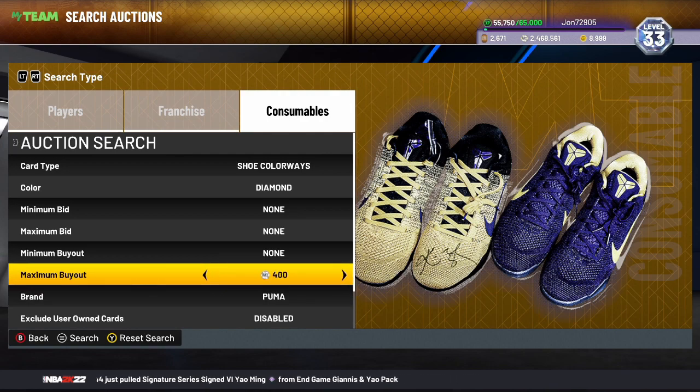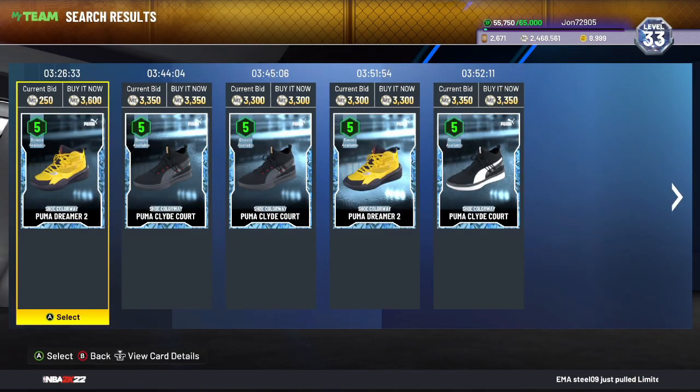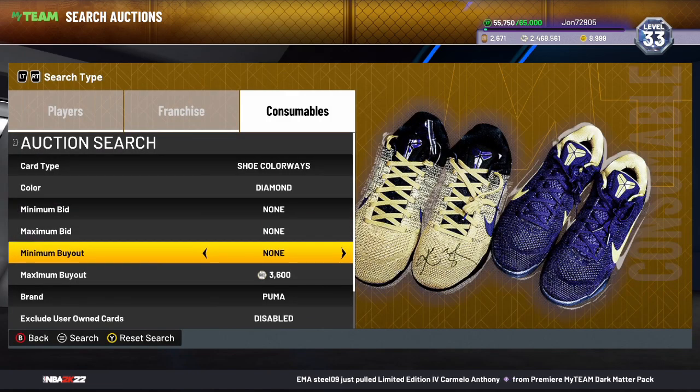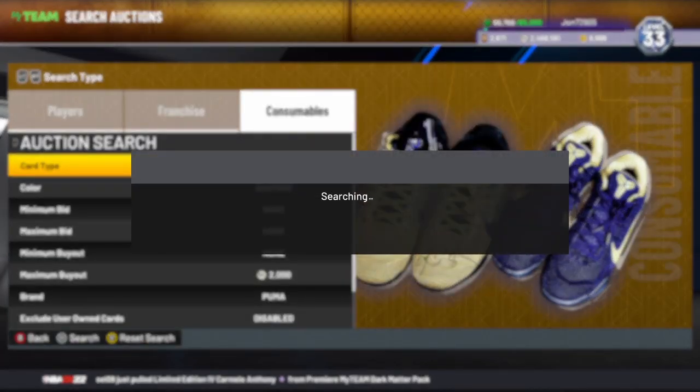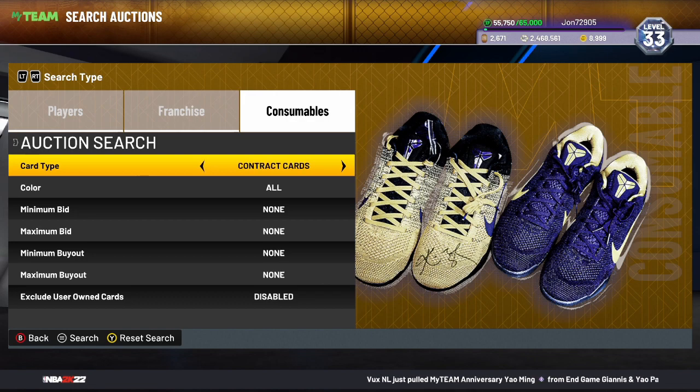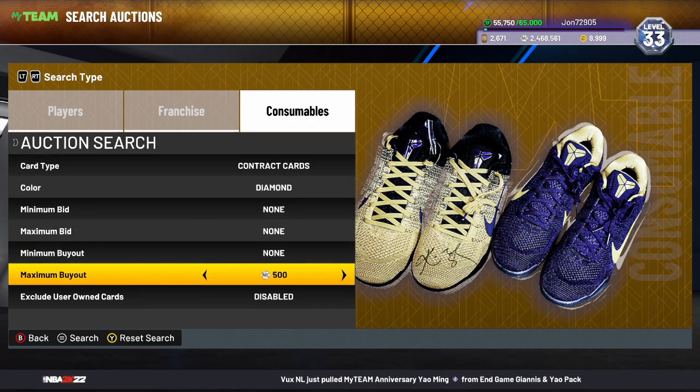You can also use the Puma filter. Find the cheapest one, which is around 3,000 to 3,300 right now — prices have gone way down. Bring your maximum buyout down to about 2,000 MT and keep refreshing. Not a lot of people know Pumas are worth anything, so they might be throwing them up for 1,000 MT, making it a decent budget filter.